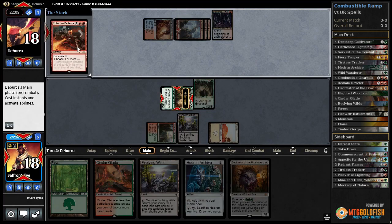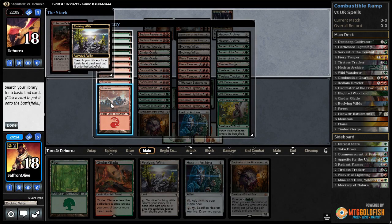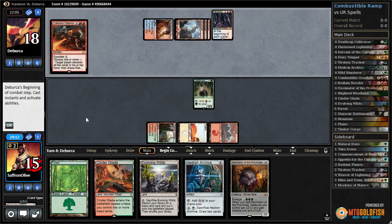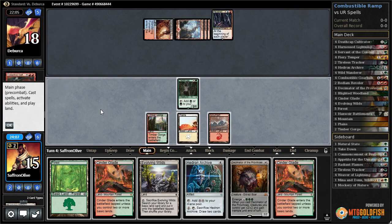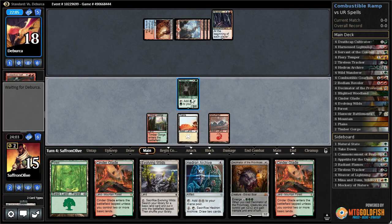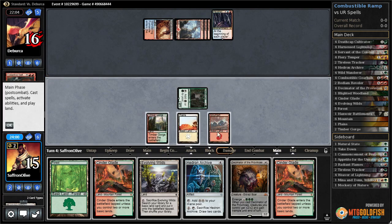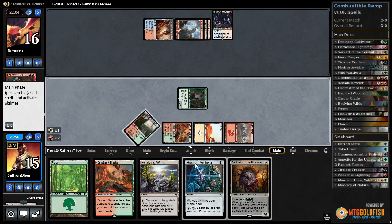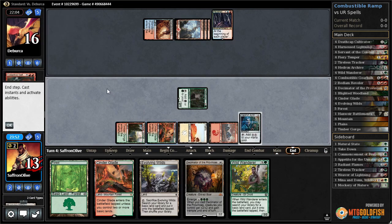Four mana - Collective Defiance. We'll sack this, get a mountain. Opponent draws, we get another Cinderglade. Let's get in with Deathcap, put our opponent to 16. Play a Cinderglade, play a Hedron Archive, and pass the turn. Draw Wild Wander.